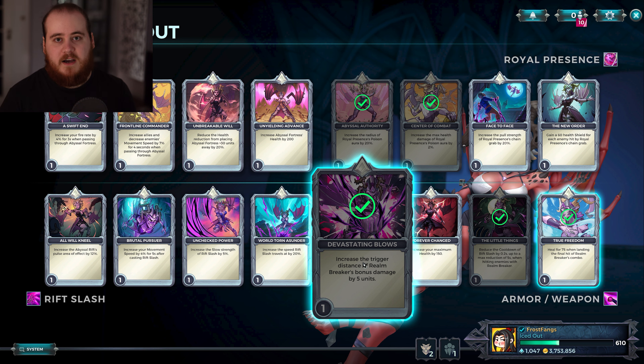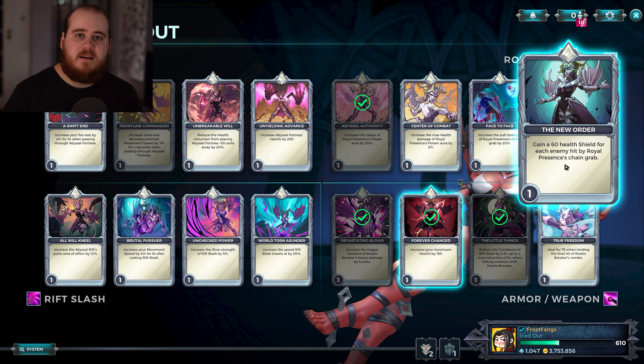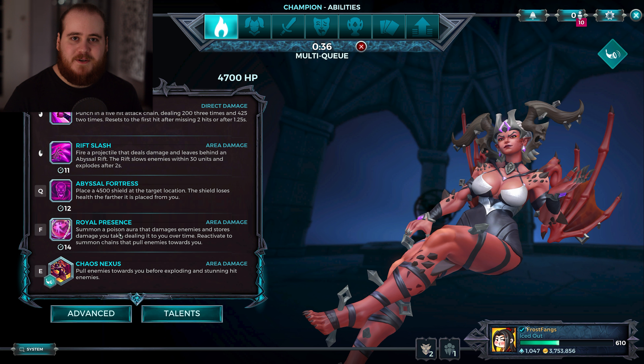On top of that, they also put Devastating Blows back to 5 from 4, which is 5 extra units at level 5, which I do actually have a few builds that run at max. Then finally, they also put the New Order up to 60 from 30, which is a card I've never really seen myself running.